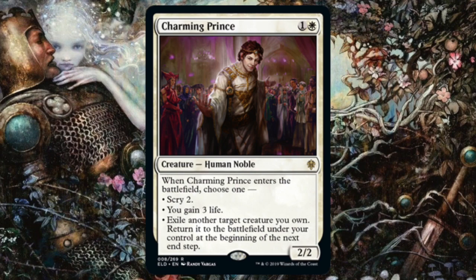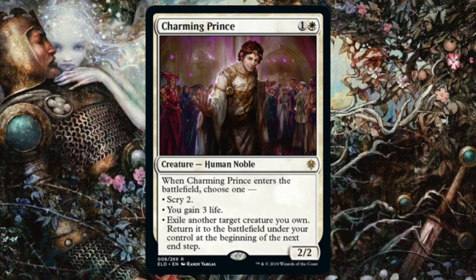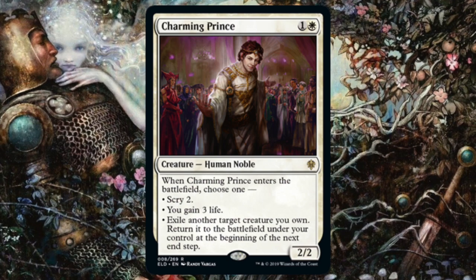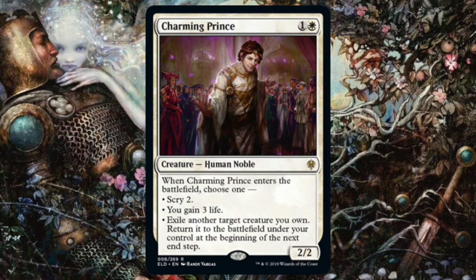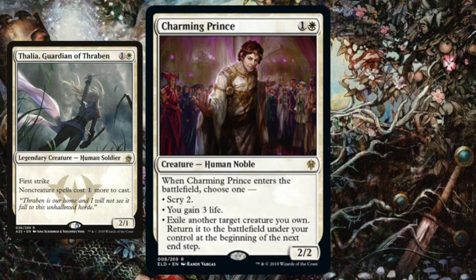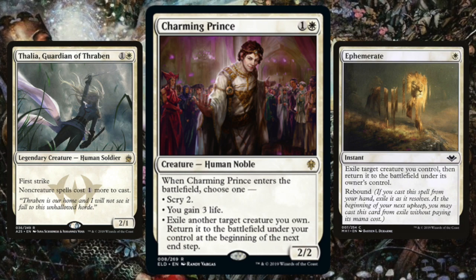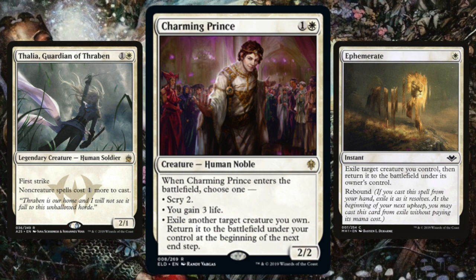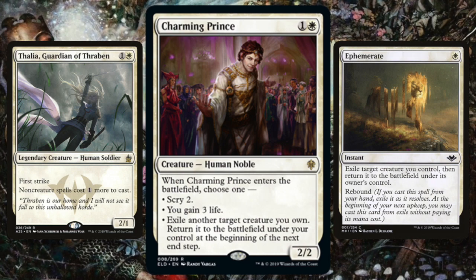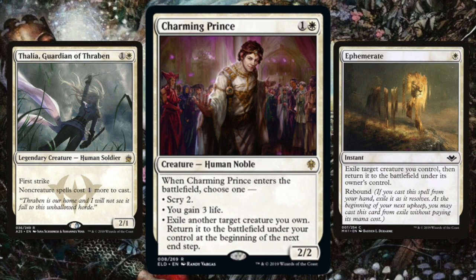First card up is Charming Prince — for one and a white you get a 2/2 Human Noble. When he enters the battlefield, choose one: scry two, gain three life, or exile another target creature you own and return it at the beginning of the next end step. At first glance he might look aggressive, but he's got nothing on Thalia. What Charming Prince really is, is a blink target — you want to come in and blink for value, or use his last ability to blink something else.